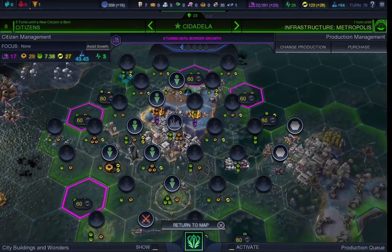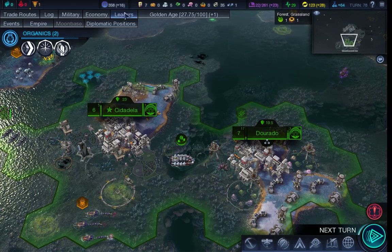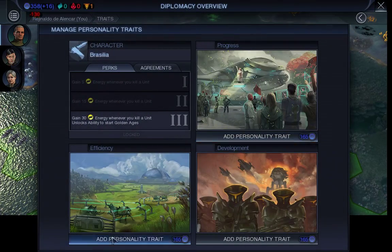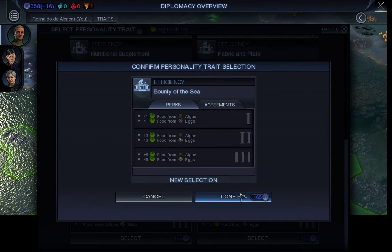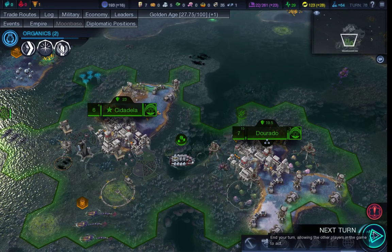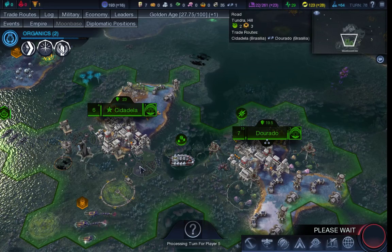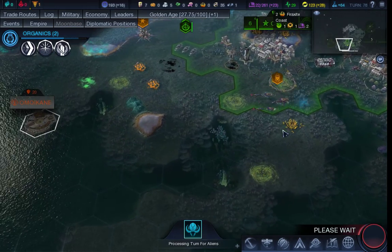Do I want algae? No, there's only two algae over there. Or shell? If I go with the algae because it's a capital city — and eggs — and if I remember correctly, yes, I have eggs over there. Right, okay. So I've made the better of the two choices.